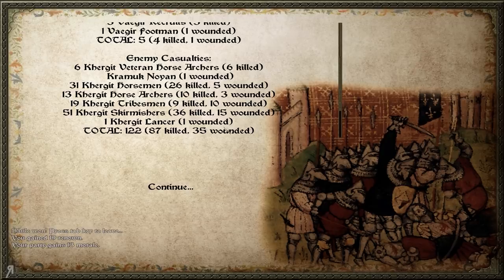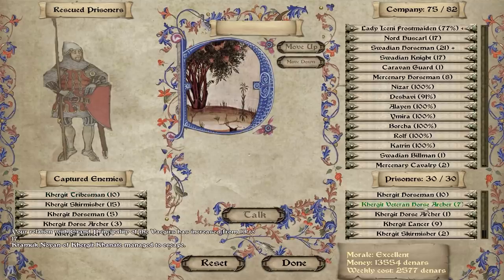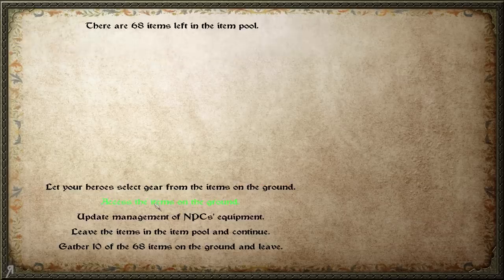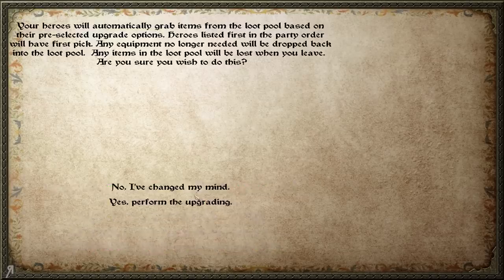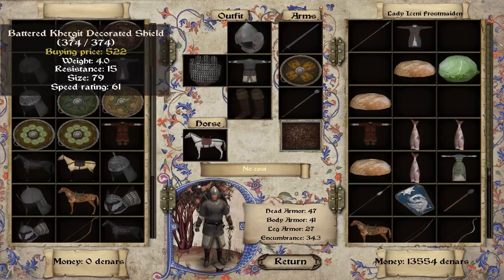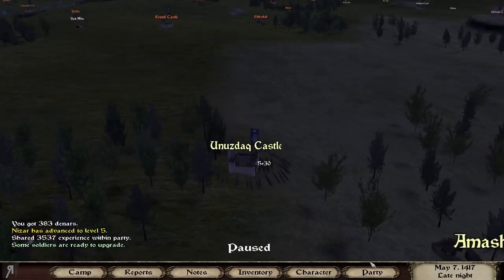Anyway, we actually took no casualties — I'm really surprised by this. Well, maybe I shouldn't be because they only had one Khergit lancer. We gained 19 renown, which is really good, and a little bit of relation as well. Unfortunately I still have not sold any of my prisoners. I could swap them out but I don't really want to do that. Someone mentioned in the comments that the auto-upgrading system is a little weird sometimes — it doesn't always do what it's supposed to do.